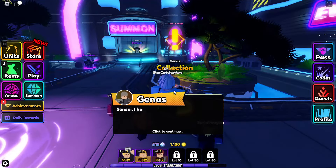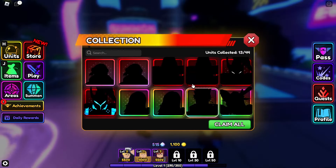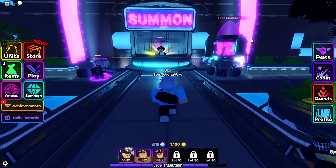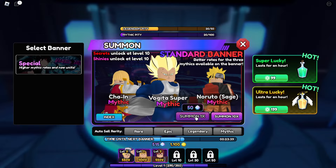Alucard is a secret unit in Anime Vanguards, which you get from the banner by summoning on it. Whenever you summon on the banner, there is a 0.01% chance of you getting Alucard.